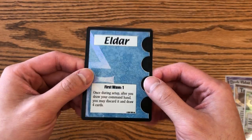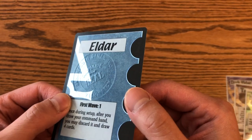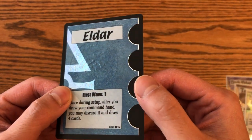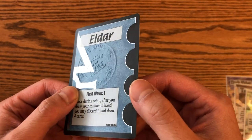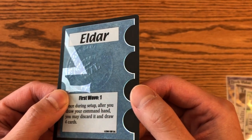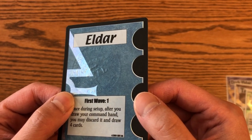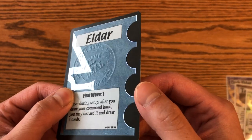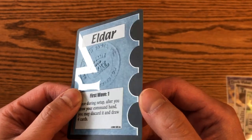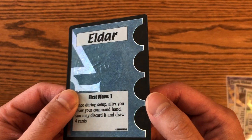Here's another example — a foil Eldar fleet card. I got this when I was still playing in high school. Here is a fleet card that's foiled but also stamped. How I got it was back in high school, one of the Sabertooth employees — I think it was Steve Horvath, who I believe went on to be president of Fantasy Flight Games — he was in the gaming business for a long time. He posted on a forum back in the 90s or early 2000s with a little contest.